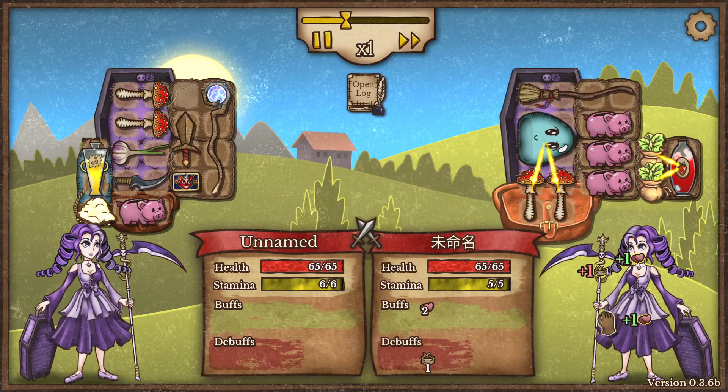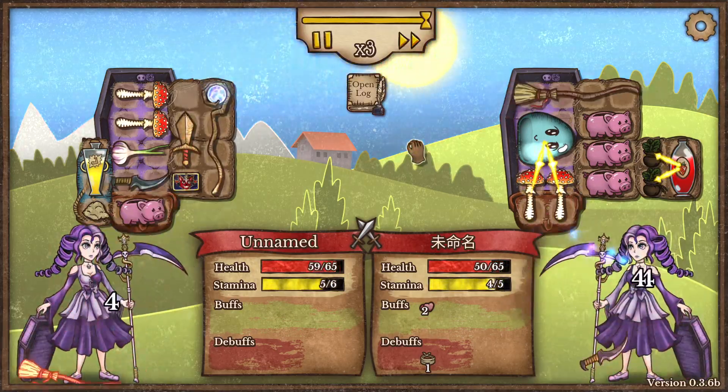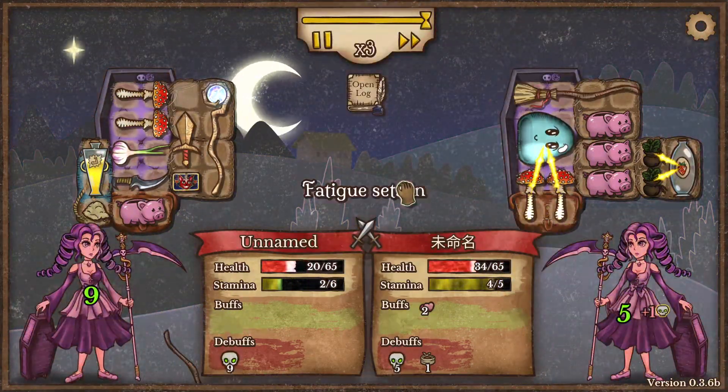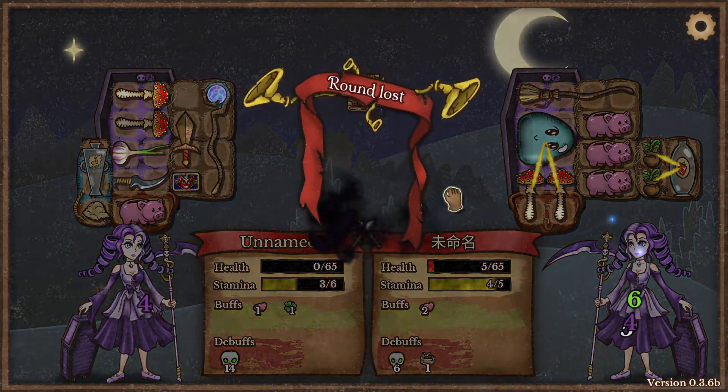The models are actually pretty nice. Now we have a lot of damage but the enemy is winning because it has more healing.